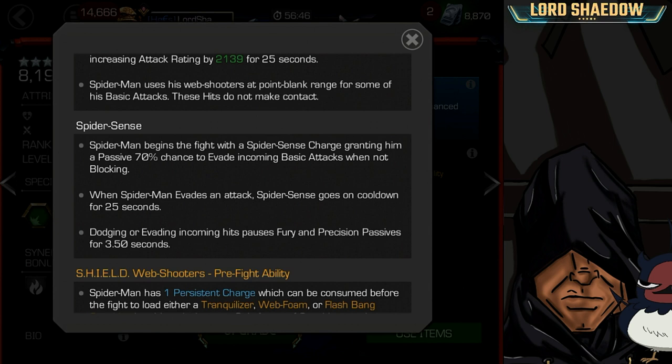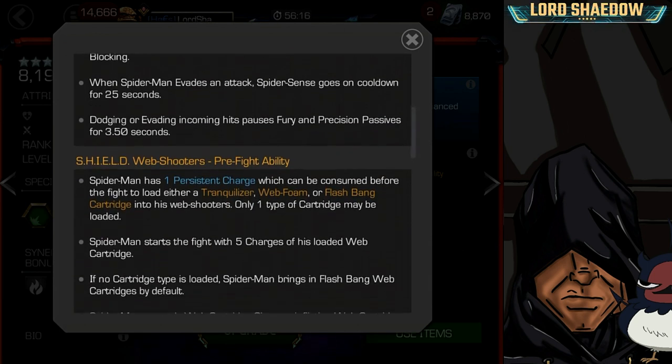When Spider-Man evades an attack, the Spider Sense goes on cooldown for 25 seconds. Once he evades that one time, you can go all in for 25 seconds without worrying about evading incoming hits. It also pauses fury and precision passives for 3.5 seconds while evading, so your fury won't be reduced — you'll get the full amount of time on that fury.